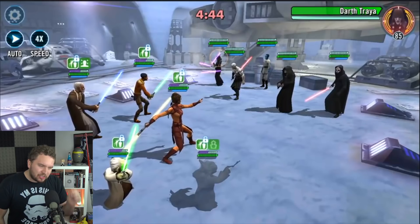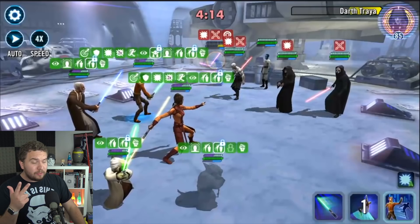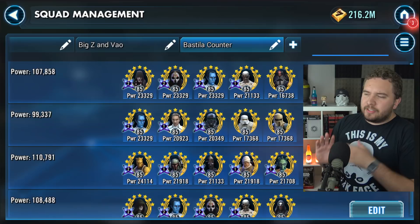First of all, she provides huge amounts of turn meter boost for Jedi, so they're quick out of the gate. Secondly, very high durability - that 200% protection up from Bastila's leadership causes a ton of problems. And the third big thing is that they have extremely high tenacity when they have that protection up. So in this video, we have a variety of teams that counter those strengths and have a strong defense against a Bastila team.